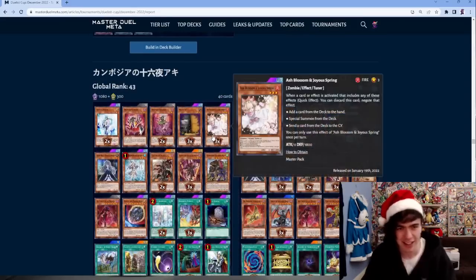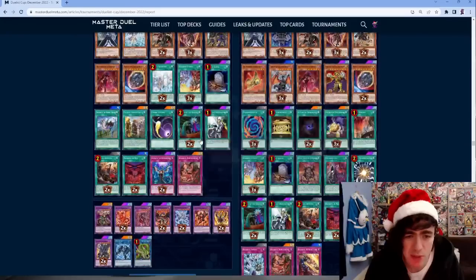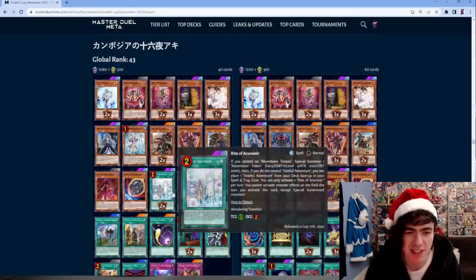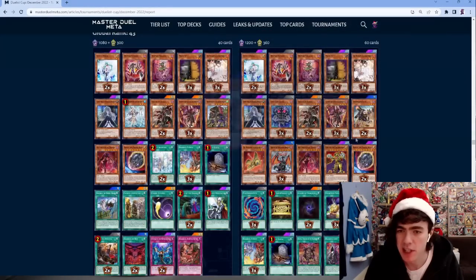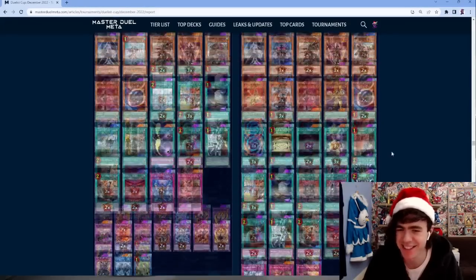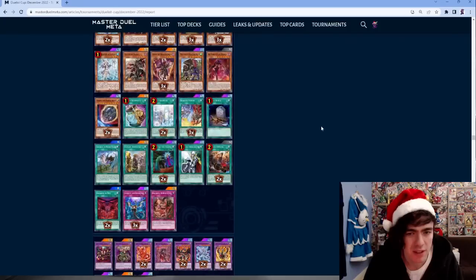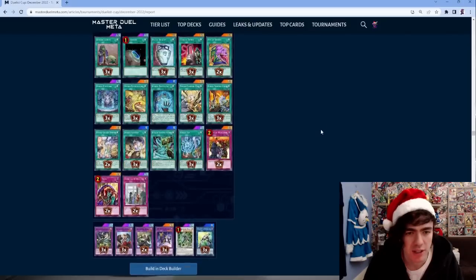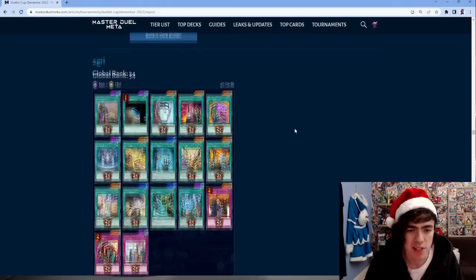Another Branded list, and another one playing the Adventure package - first time I've seen Adventure in the Duelist Cup. A lot of people dropped it after all the nerfs. Another Branded playing Eldlitch at 60 cards with no Grass - that is disgusting. 60 cards and no Grass. Another Adventure package in another list - looks pretty standard otherwise. Some Runick lists - ashamed no one played any fun meme cards in the extra deck, since Runick can run random fusion monsters.